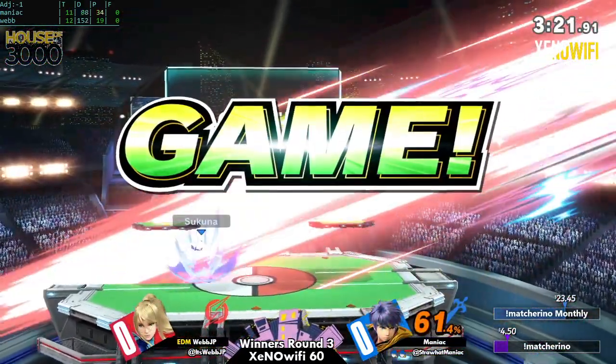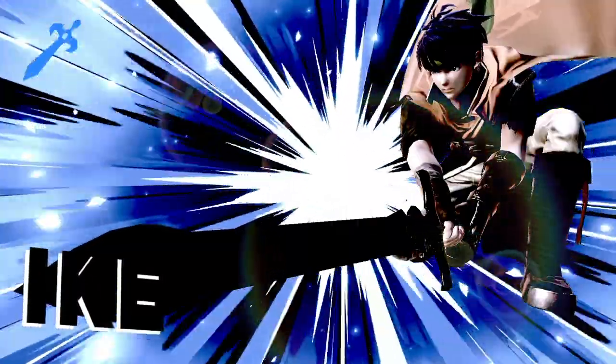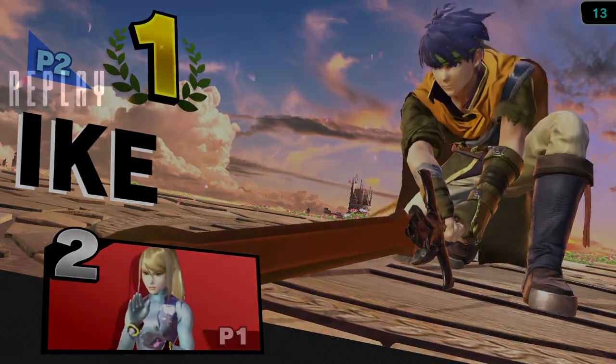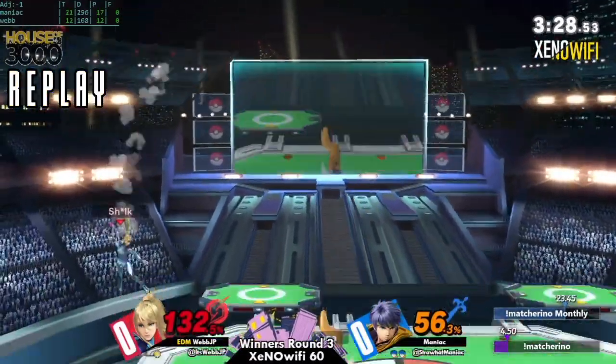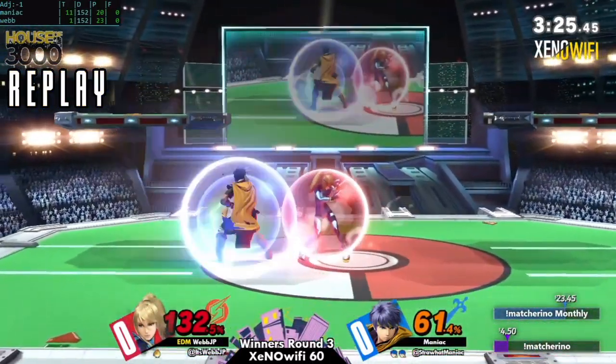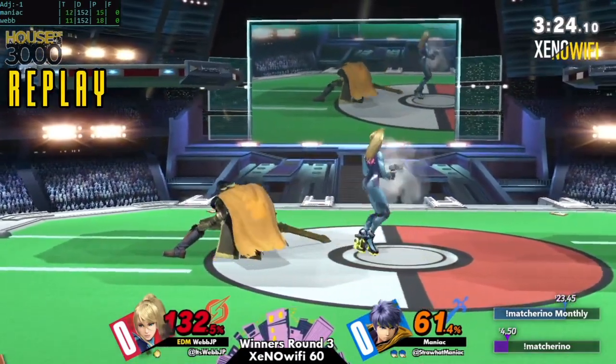A bit of a questionable F-tilt to pressure shield. Some characters can punish that if they're facing away from you and shielding — it can be difficult to do a real serious out-of-shield punish. But Ike, all he needs to do is turn around and do an F-tilt and that's the kill move.